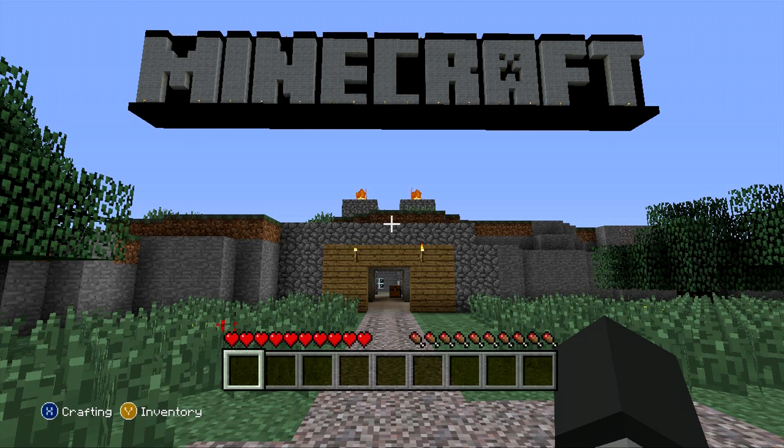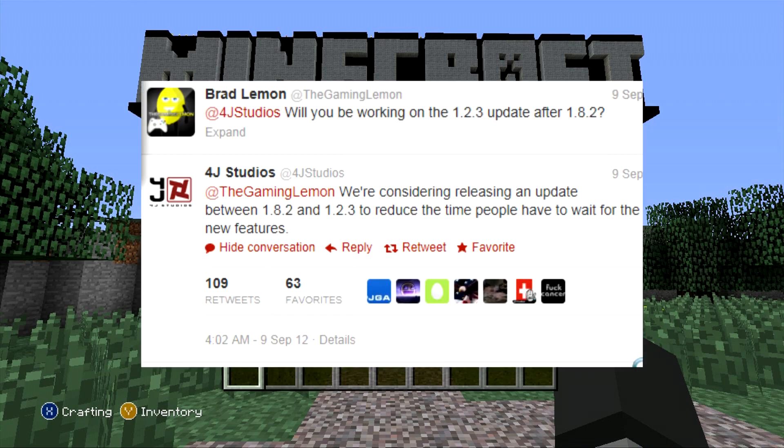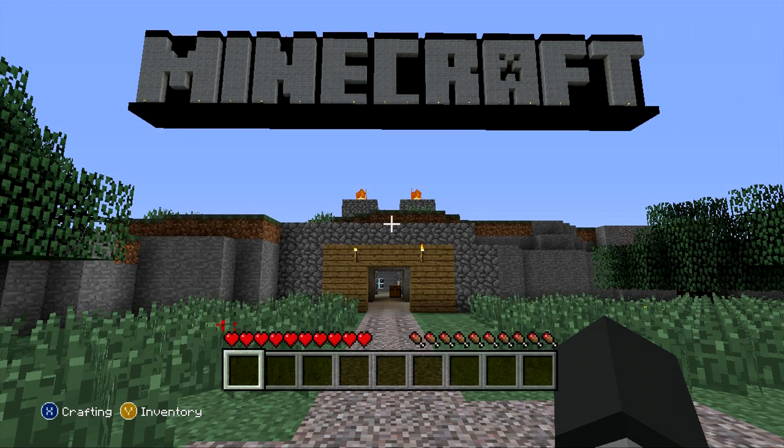Another thing I'd like to talk about is the fact that 4J Studios is considering releasing an update between the 1.8.2 and the 1.2.3. Brad Lemon, also known as The Gaming Lemon, tweeted: 'Will you be working on the 1.2.3 or 1.3 update after the 1.8.2?' And 4J Studios replied they're considering releasing an update between the 1.8.2 and the 1.2.3 to reduce the time people have to wait for new features. It doesn't specify what features — I would hope XP bar and maybe enchanting, but that would certainly be awesome if they did.